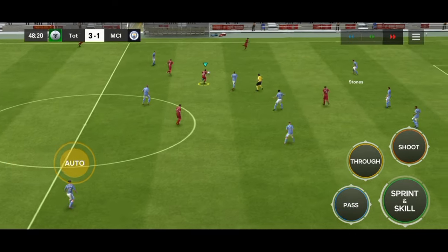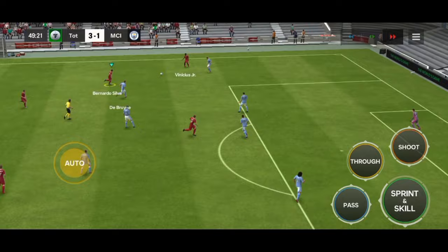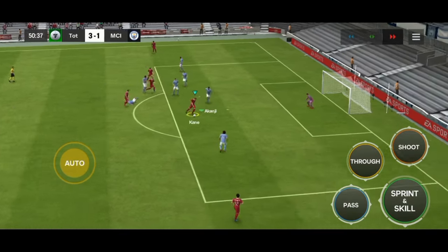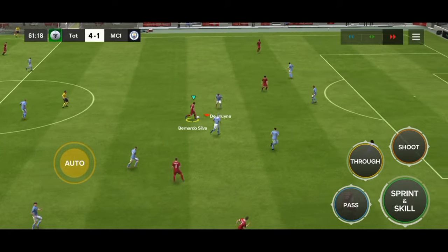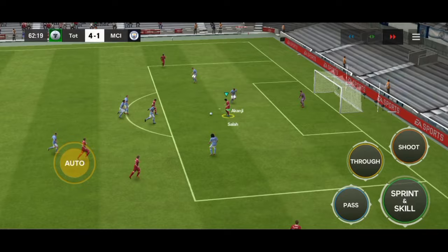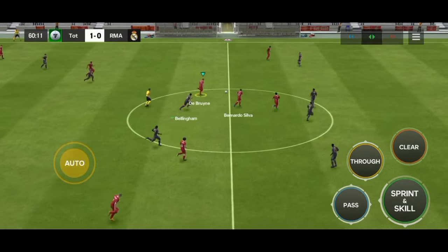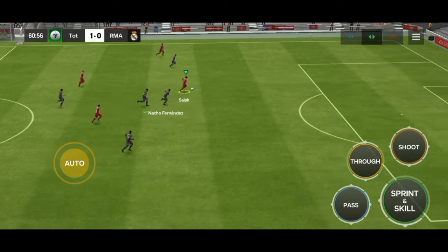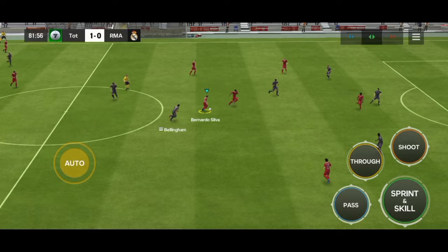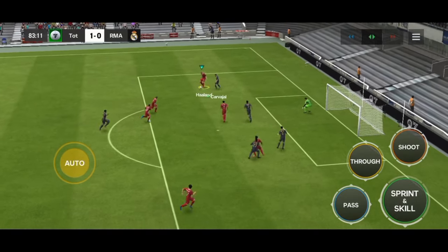They will link up well with other players in your team for quick one-twos and also make runs into open spaces to receive passes. I'd advise you to put at least two or three players with a playmaker trait in your team to rotate the ball and create more goal-scoring opportunities if you play matches on auto or if you play manager mode. Mostly midfielders, attacking midfielders, fullbacks and some attackers have this trait, and they will help build up play and make creative passes to set up goal-scoring opportunities. Here's another example of how they link up to create a goal-scoring opportunity.